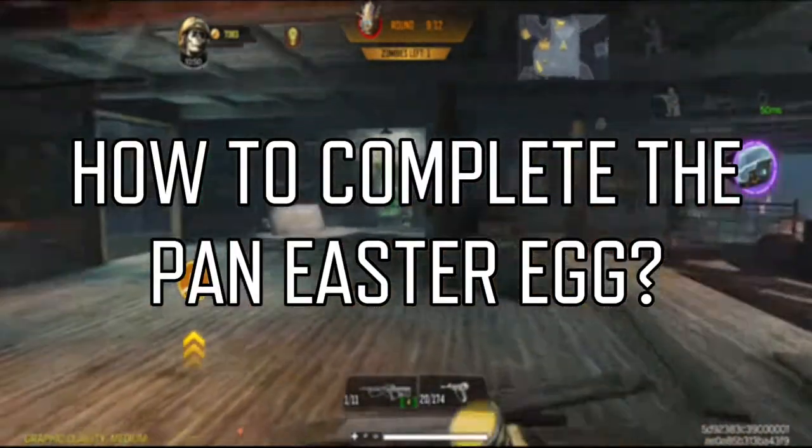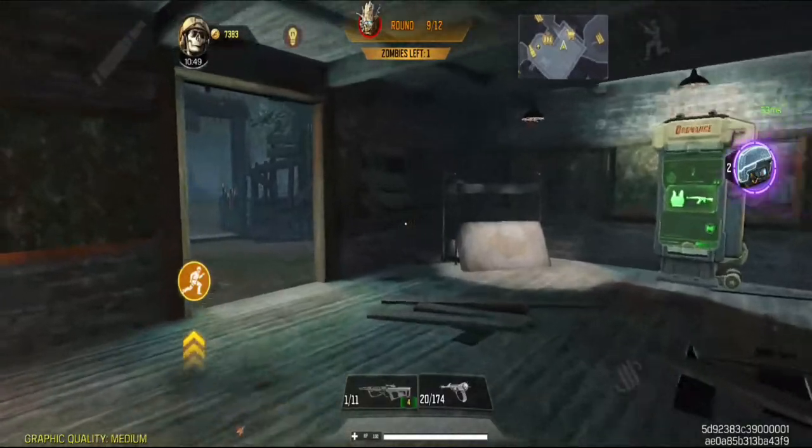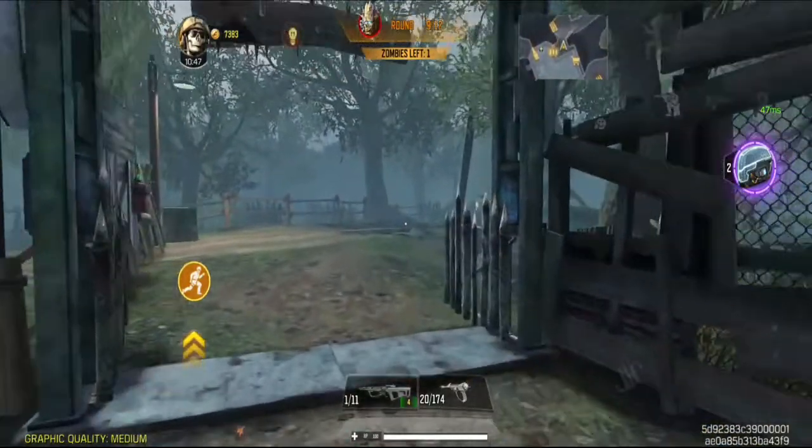How to complete the pan easter egg. This is another easter egg in Zombie Classic that I will show you how to do, and what reward you will receive.